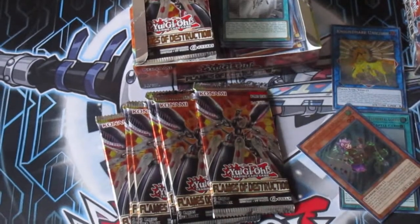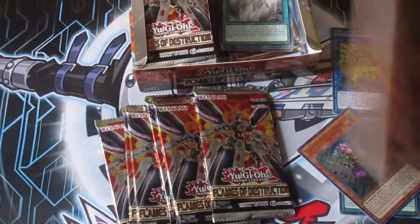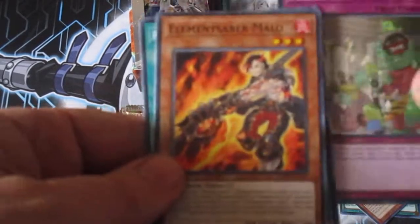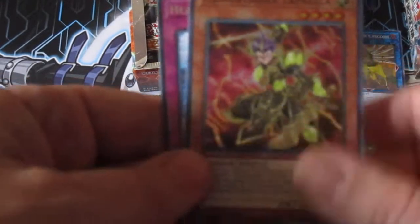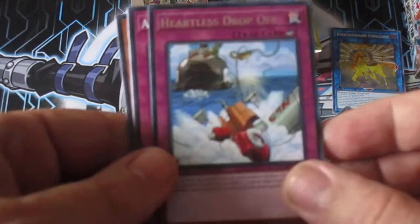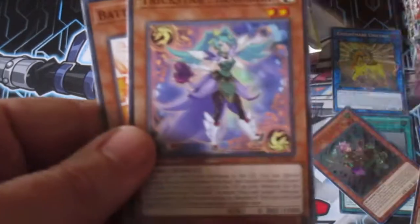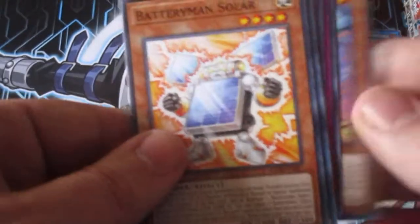Call by the Grave — that's a card a lot of people are looking for. A Monarchy. Restoration of the Monarchs — I guess that's my playset right there. Super Heartless Drop-Off, very cool. Altergeist, Andrake, New Battery Man Solar.